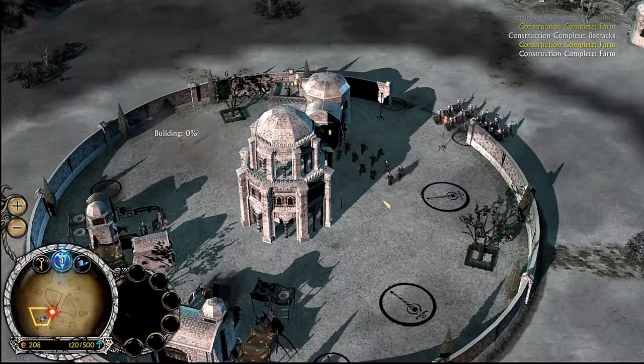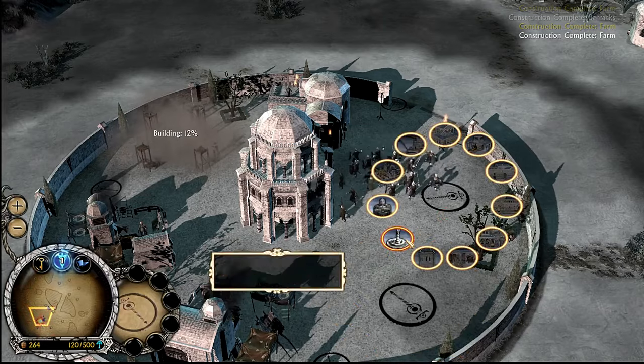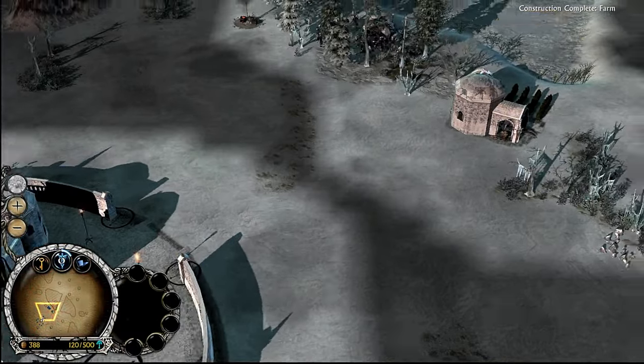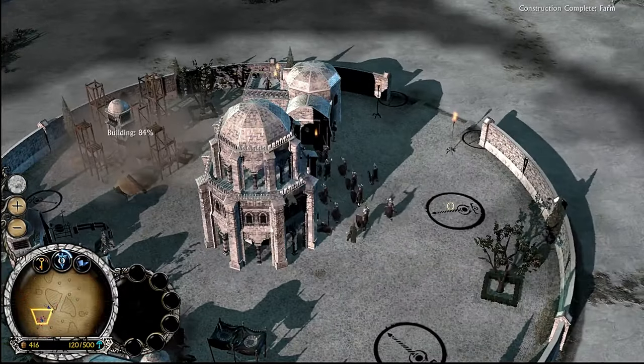Get another blacksmith, then we'll get a marketplace and a well to start with, because we need healing. We're also going to get the Architect of Arnor to rebuild this farm when it gets close to being destroyed by the goblins. Once the peasants are dead, we can handle that.